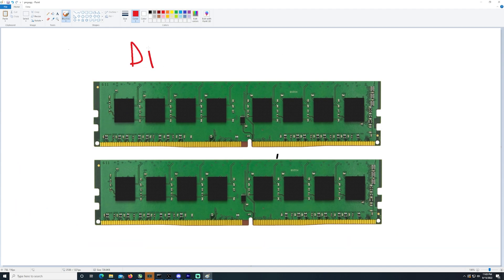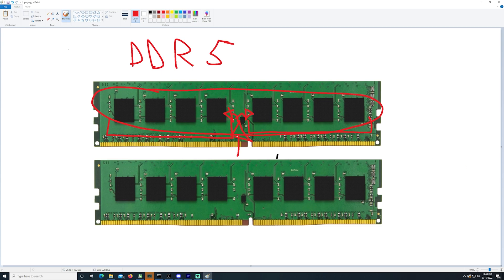Now DDR5 is a bit different. DDR5, you actually have two banks on one side. So the memory controller can go in and access both sides at the same time. This is why DDR5 is quote-unquote so much faster than DDR4 — this is the reason why. So you basically have dual rank per side of memory. So when you have two sticks of DDR5, you have one bank, two bank, three bank, four bank — you already have quad rank with just two single-sided sticks.